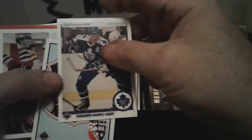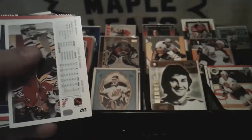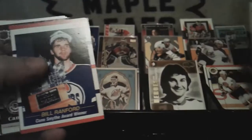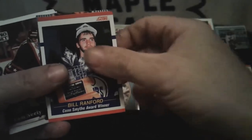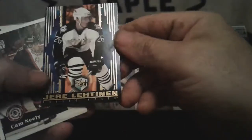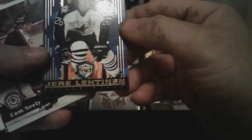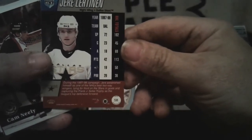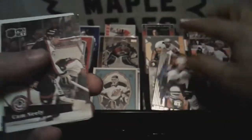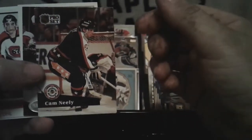Lou Francis — Chesty or whatever. Steve Yzerman. Bill Ranford, Conn Smythe. I don't know if that would be worth anything. Danny Gare. Jari Kurri — however you want to say it. Cam Neely — Pro Set. If it wasn't for being a 90s Pro Set card it might actually be worth something.